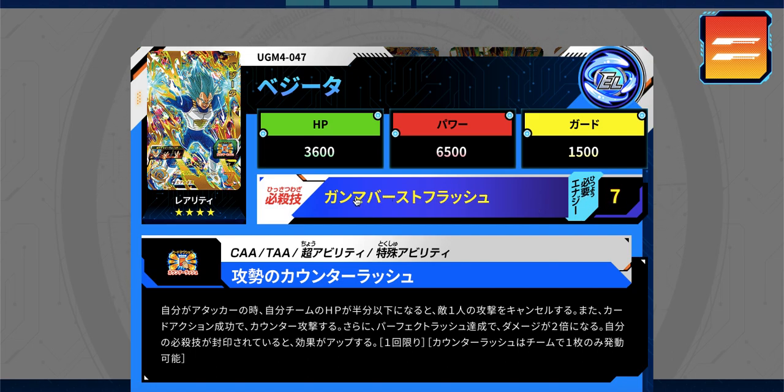He's elite type with quite high HP, which is nice. His super attack costs seven hero energy — a Gamma Burst Flash, a move they've given almost every SSB Evolution Vegeta for four years, which is a bit repetitive. His card action ability is a counter rush, and the extra effect doubles his damage when activated. If his super attack is sealed by the enemy, it will do even more damage on top of that.